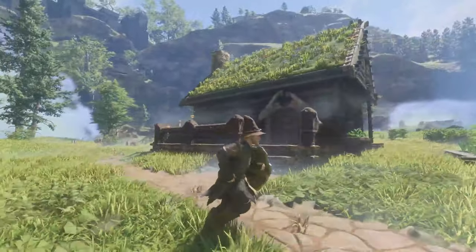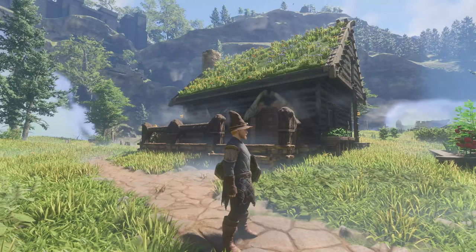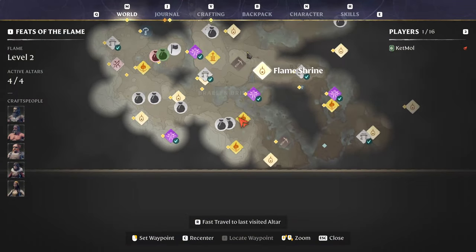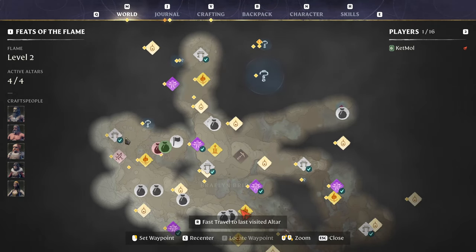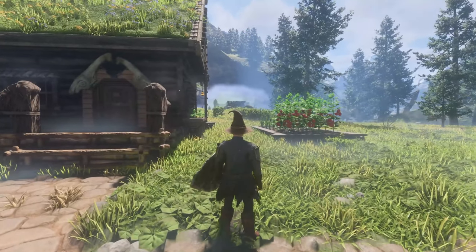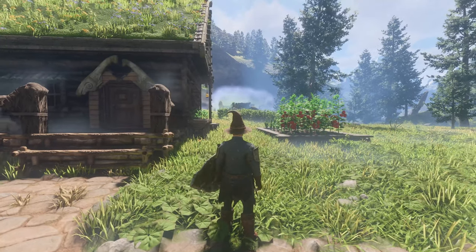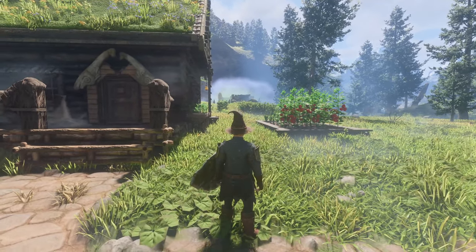First out is this little starter house I made. You can make this really early, like level five or six, depending on how aggressive you are going for the different NPCs. You might have to face some level seven mobs, but you can also just ignore the mobs and go for the objectives — you don't really have to fight them.